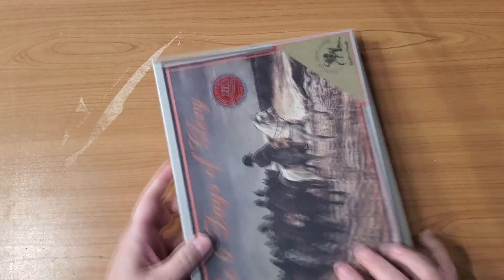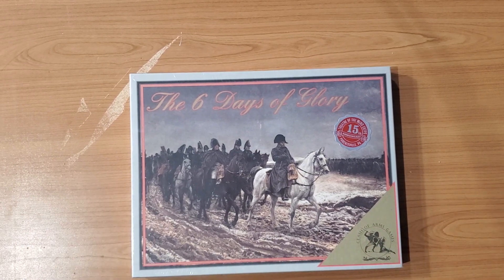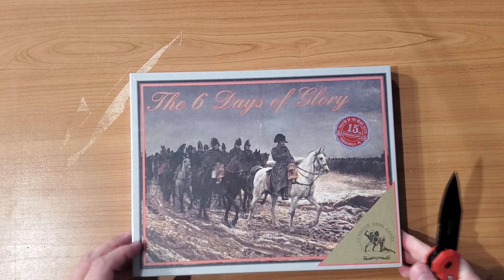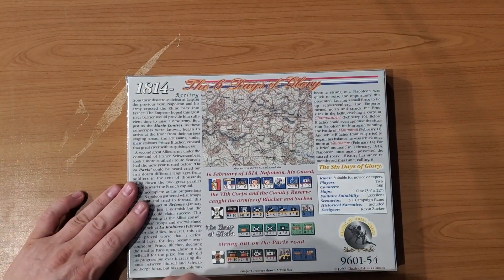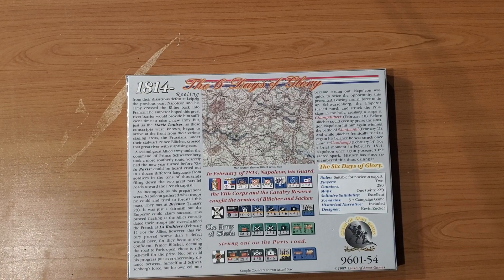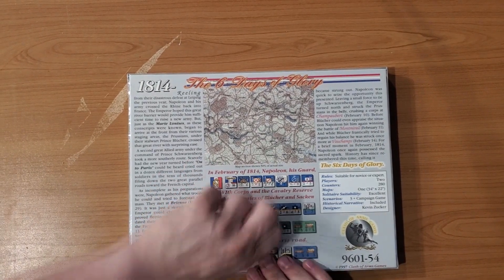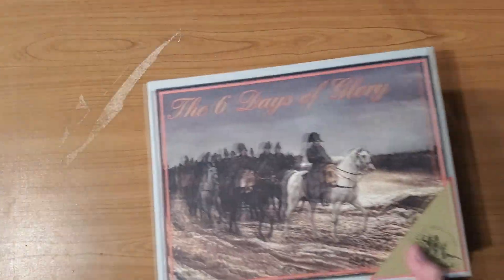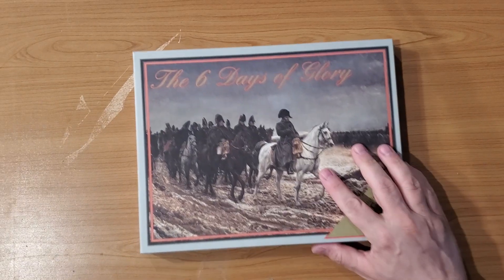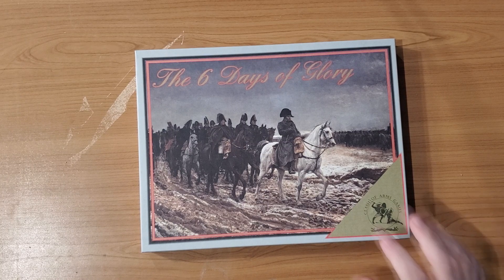It's a 1997 release — a one-inch box, standard bookcase size, as opposed to some of the other ones which have been the double-sized versions. This is on the 1814 campaign in France, the post-Leipzig campaign. It covers the same subject matter as Napoleon at Bay, but it is a different series or sub-series called the Days series, which has a different scale than the Campaigns of Napoleon series.